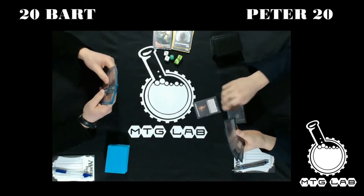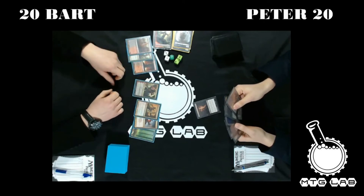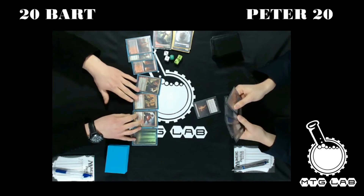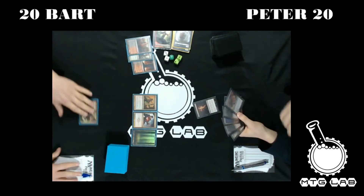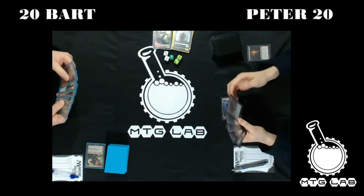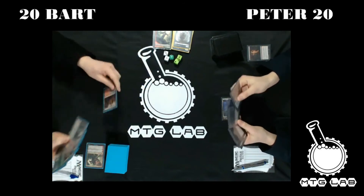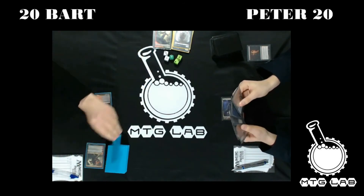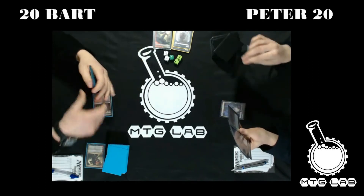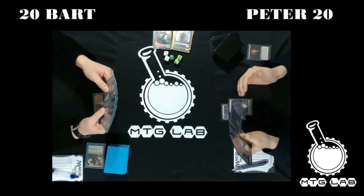Play Duress. I will strip you of Xenagos. Maybe Dreadbore. Yeah, I will strip you of Xenagos. Your turn. I drew a land. Your turn.